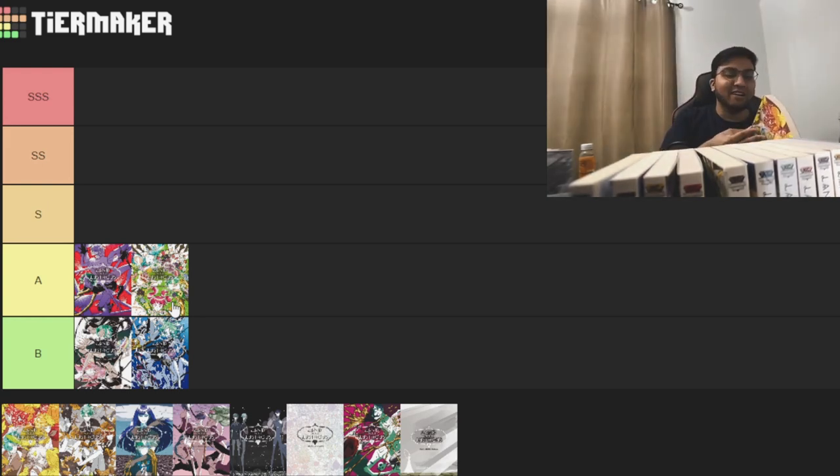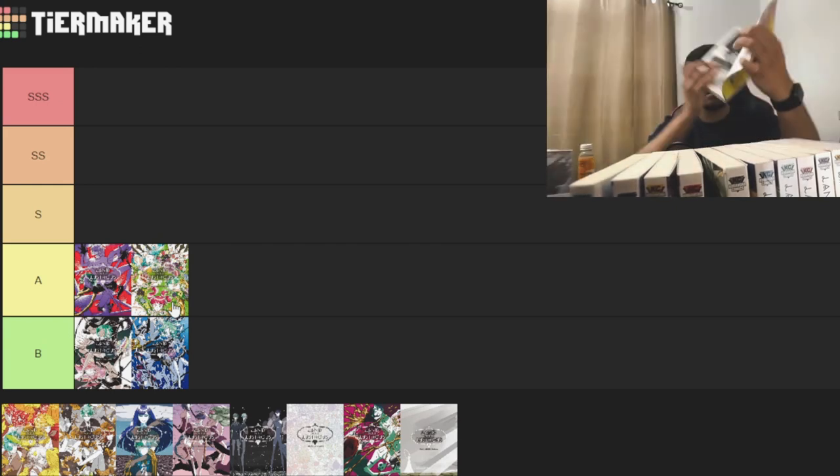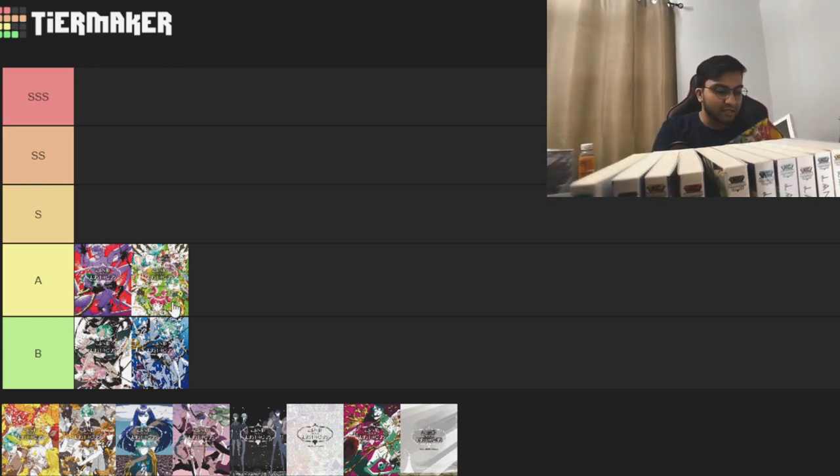This volume is generally where the series kind of ends for the anime — they skip around a couple chapters and it ends around chapter 36. We're going from chapters 29 to 36, from the introduction of Padparadscha to the reclamation of Phos's desire to find a new job for Cinnabar, as well as Ghost's disappearance. But Ghost's Tragedy is not in this one, so that's why we probably don't have Cairngorm.